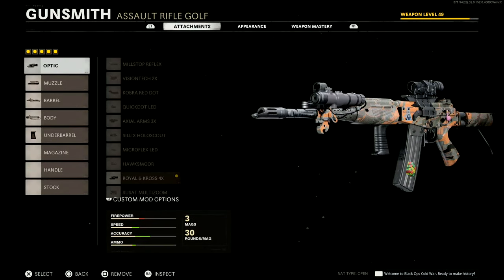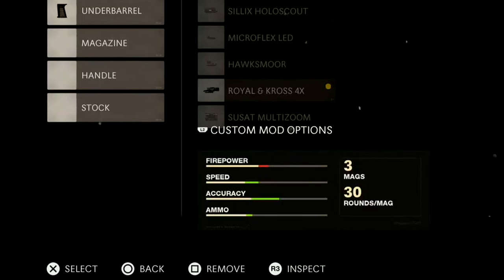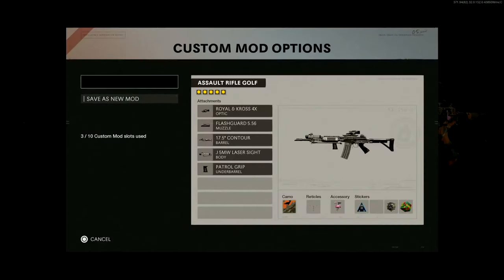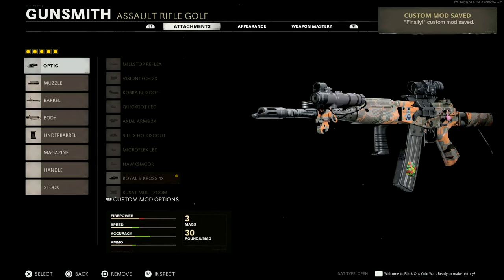Go back into the gunsmith here. You can see in a rather clunky way it's been placed on the screen where it overlaps some of the optics. It now says L2 custom mod options. You can now input a name for your class and save a mod.